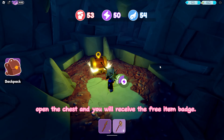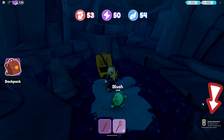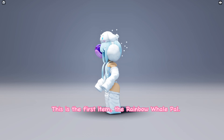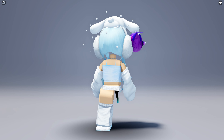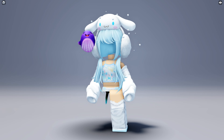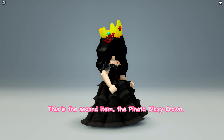Open the chest and you will receive the free item badge. This is the first item: the Rainbow Whale Pal. This is the second item: the Pinata Bloxy Crown.